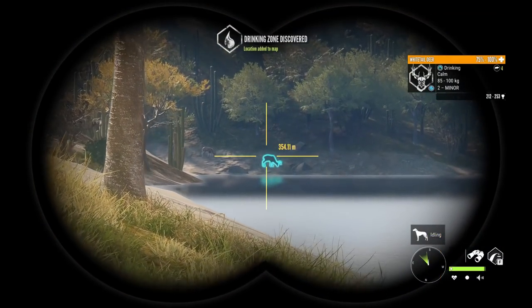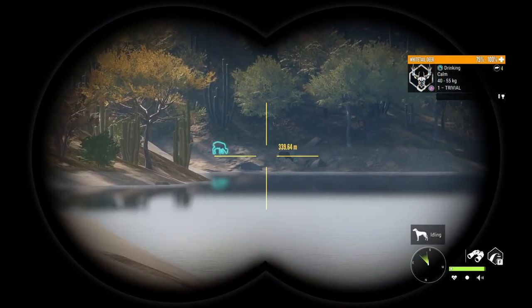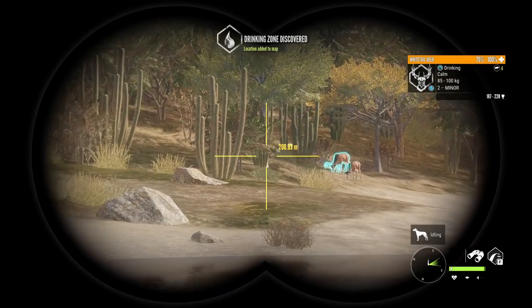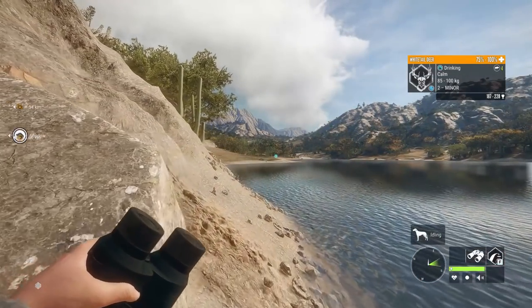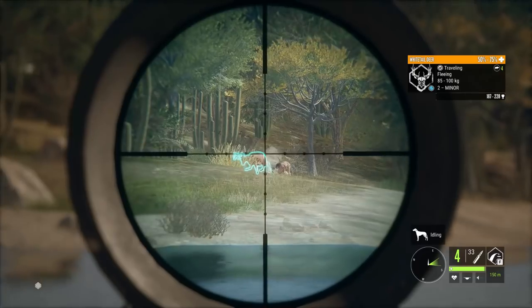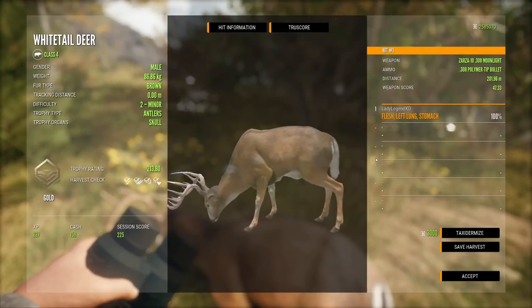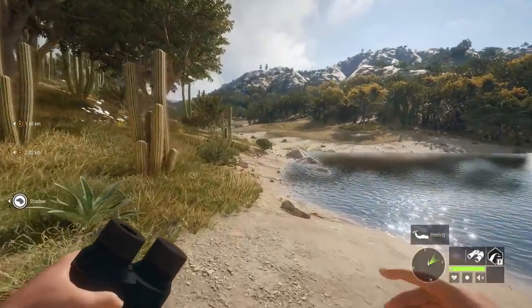There's another zone and a diamond potential whitetail — sweet! And another zone, another max weight estimate whitetail. Every zone seems to have just one buck in it, which I don't love. There he is — he's a gold, 213.8.